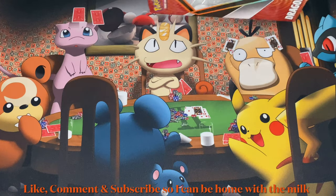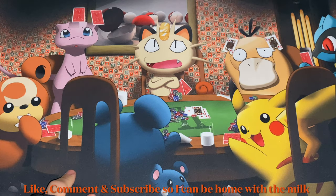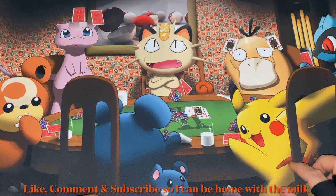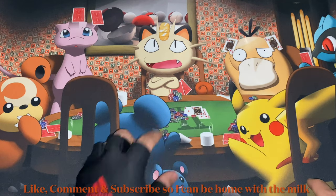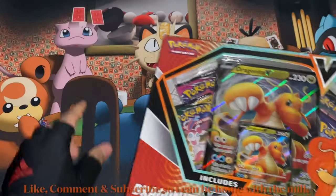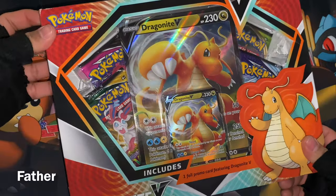I'm also using a new playmat I got from AliExpress. It's usually a picture of a poker table with dogs, but I got the Pokemon version — it looks so badass. It has Meowth, Mew, Teddy Ursa, Snubbull — I keep forgetting the names — Pikachu, Riolu, and Psyduck. Very cool with a King and Queen design. I'll be using this regularly but I do have another different Pokemon mat so it won't get boring.